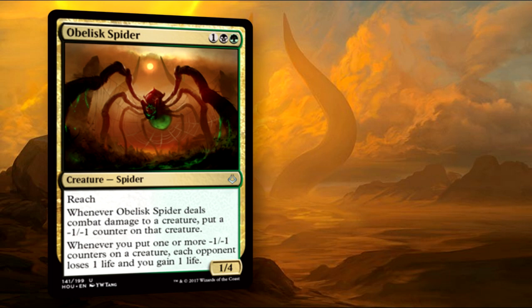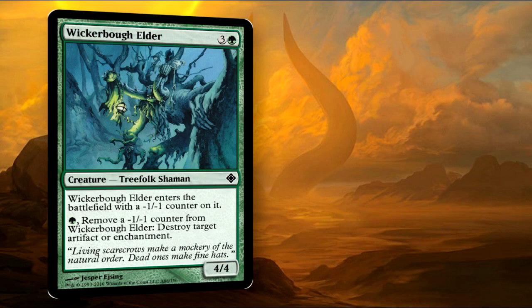Should multiple creatures be getting a counter, each of those creatures will trigger it separately. Wickerbolt Elder, another older card, can destroy an artifact or enchantment just by paying one green and removing a counter, so you can replace the counter with Hapatra later or something like that and keep going.